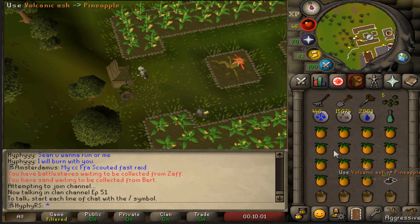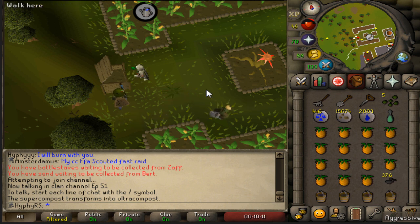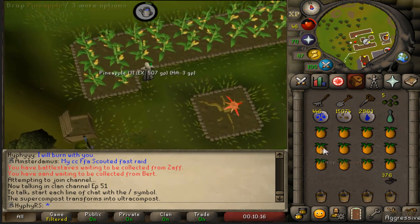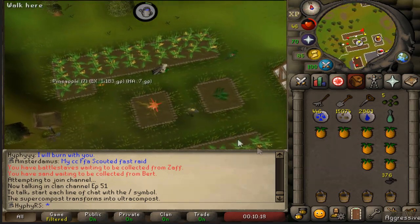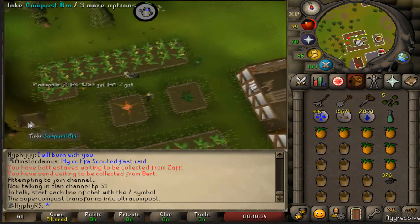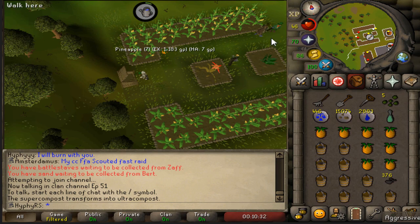I'm going to go ahead and end off the video here. Thank you guys very much for tuning in to episode number 19 of the Iron Man Progress series. We got a lot of stuff done this episode - the Bones to Peaches spell is now unlocked, we finished our very first shaman task which actually took so long, probably longer than getting the Bones to Peaches spell. We even got a back-to-back from Barrows including an Ahrims skirt which will probably come in handy at Zulrah - one of the best items I could have asked for. And last but not least some God D'hide. Hope you guys enjoyed the episode and have a great day.